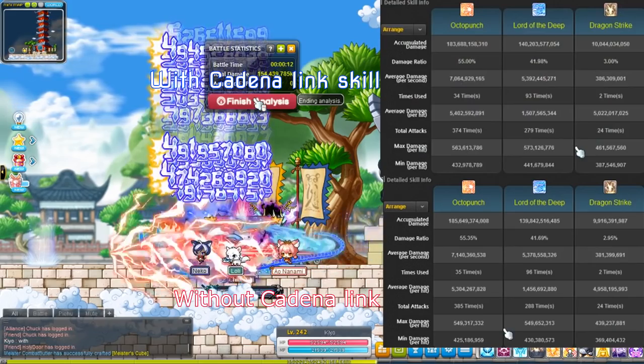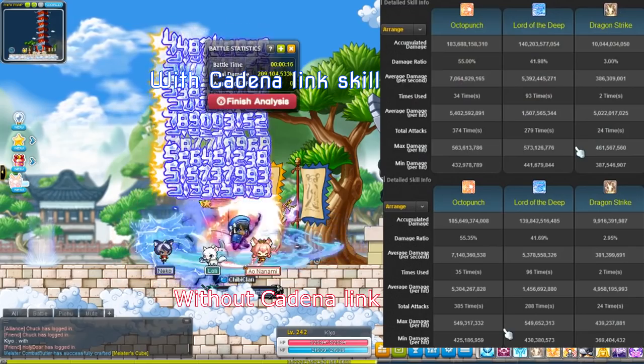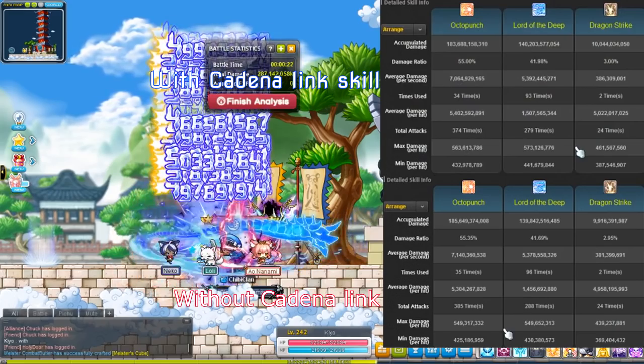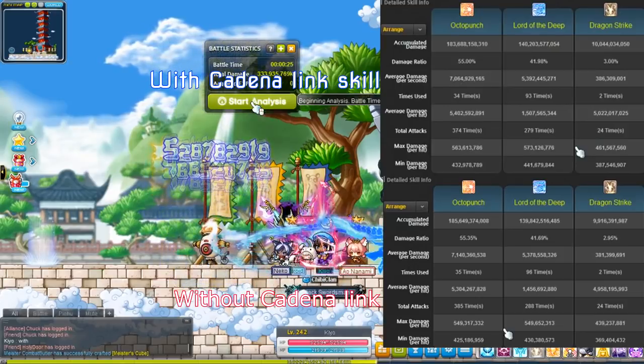And then I didn't use any kind of RNG skills. I made sure to only attack when I had my energy, because you get weaker if you don't have energy. So this run right here is with the Kadena Link skill — I made sure to keep it on. And then I stop attacking as soon as I'm about to run out of energy.